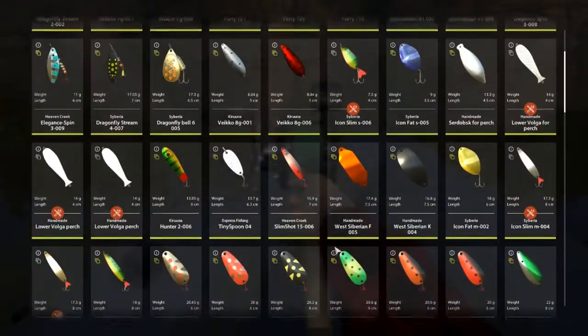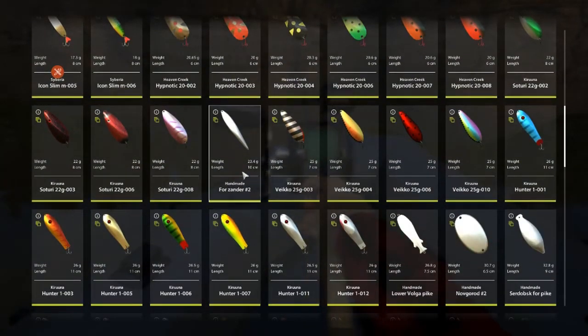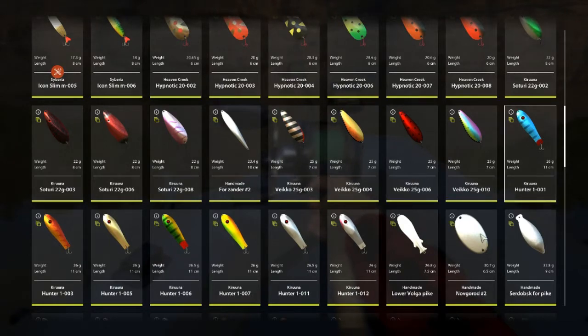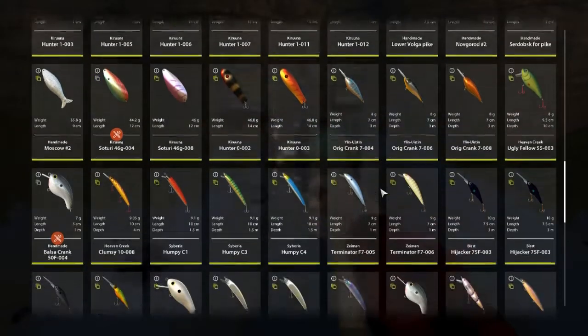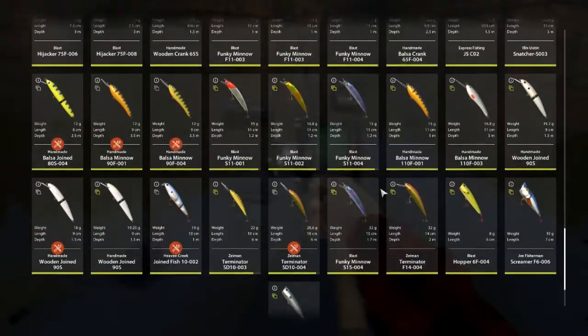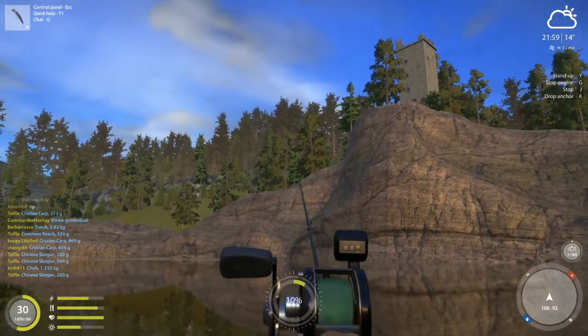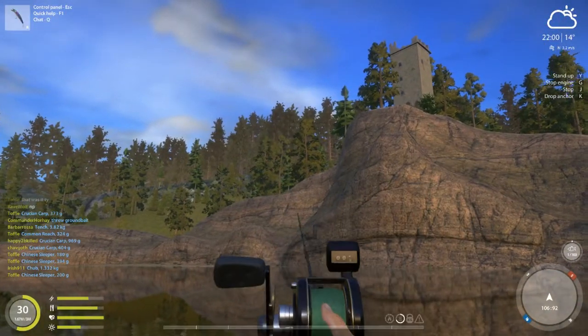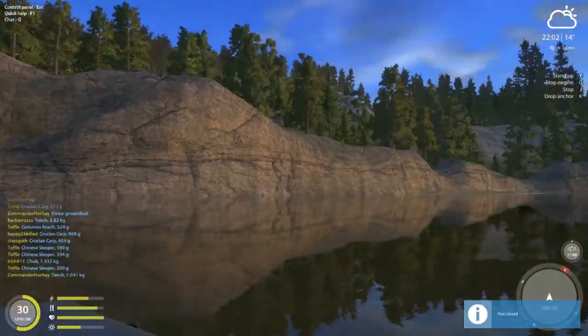There are plenty of other spoons you can use. The Hypnotics are really good, sometimes the Satoris are good, Xander 2 is good, the Vicos I like a lot, some of the Handmaids are good. You can also do Wobblers — let's try a Funky Minnow. The blue ones in particular tend to be good. Cast it as far as you want, because they don't go very far anyway. Let's see if we can get anything on the Wobbler as well.